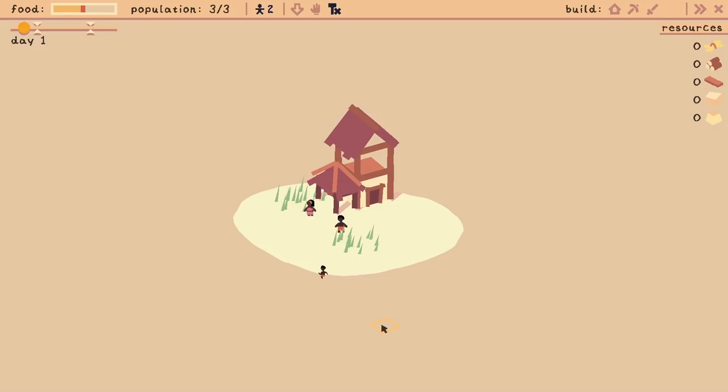And here we go, so what have we got? We've got ourselves a little house just here — oh, that's a town centre — and there is a small shed next to it, and then we've got a couple of people. Now I am aware that we can control the people, we can move them about so they can go exploring. We'll send you exploring over there — let's see what useful things we can find.